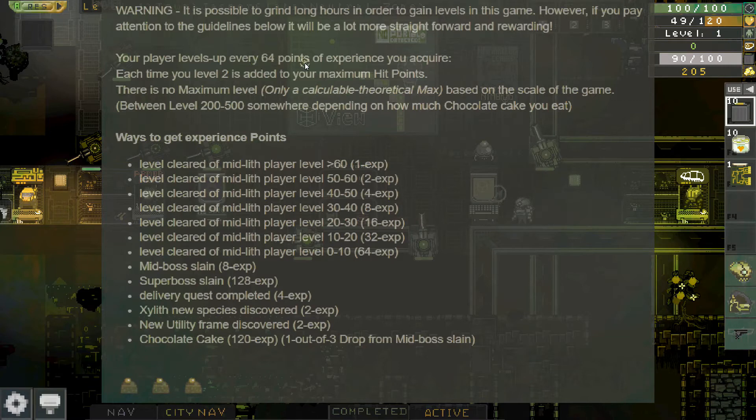Your player levels up every 64 points of experience. Each time you level up, two is added to your maximum hit points. So when we level up to level two, our maximum hit points are going to go to 122.